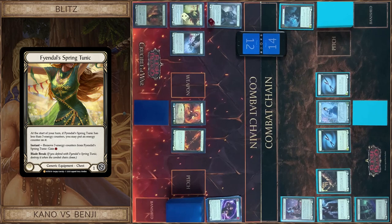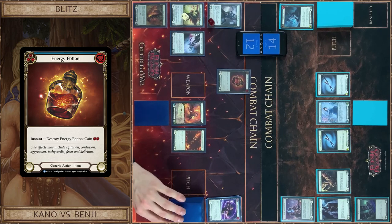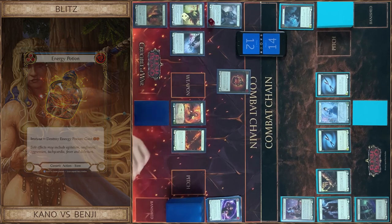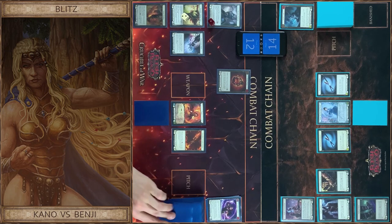Counter and Tunic. I just play Potion prior to you. Pass. Pass. I draw 2 cards and pass the turn to you.